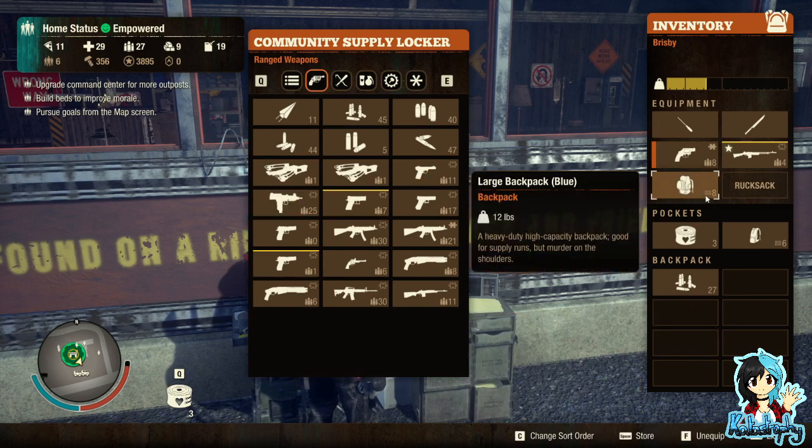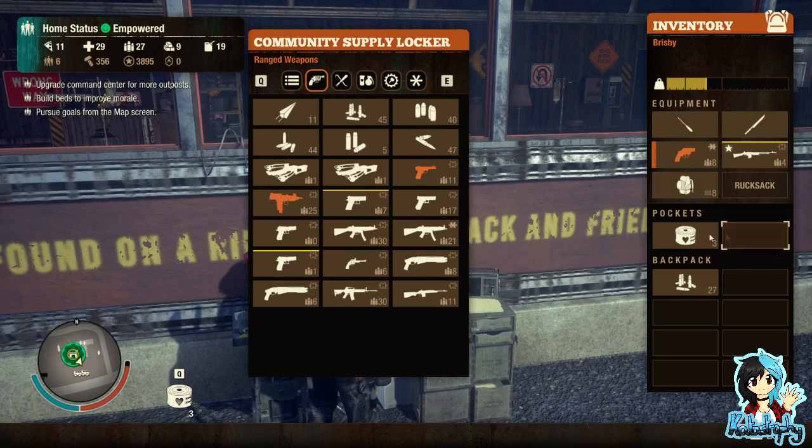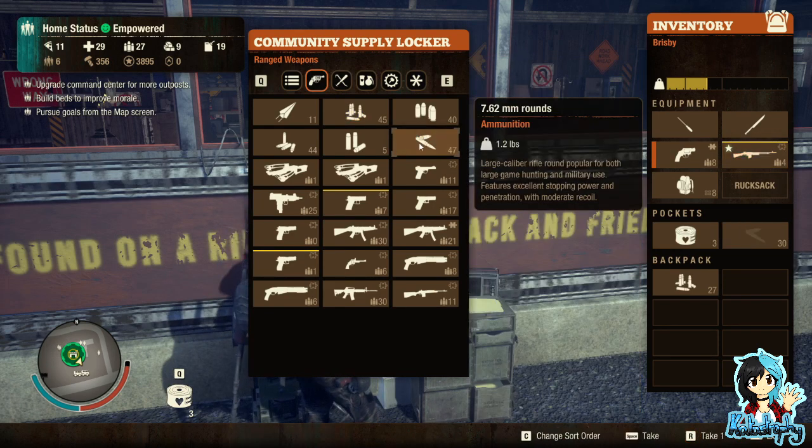The backpack can carry 12 items — that's good. We've got bandages, another backpack we don't need, and some ammunition slots. We need to get more ammunition.